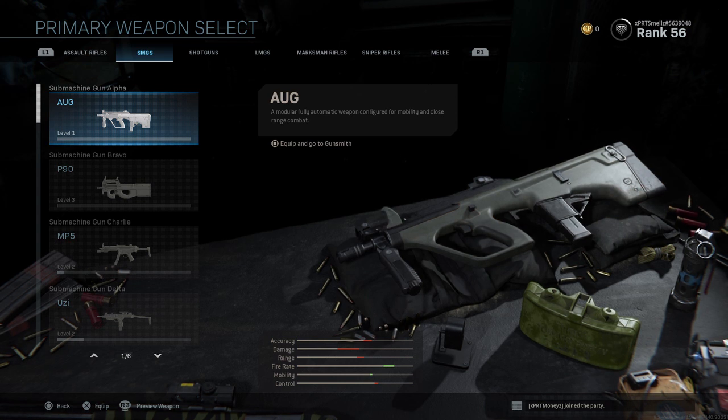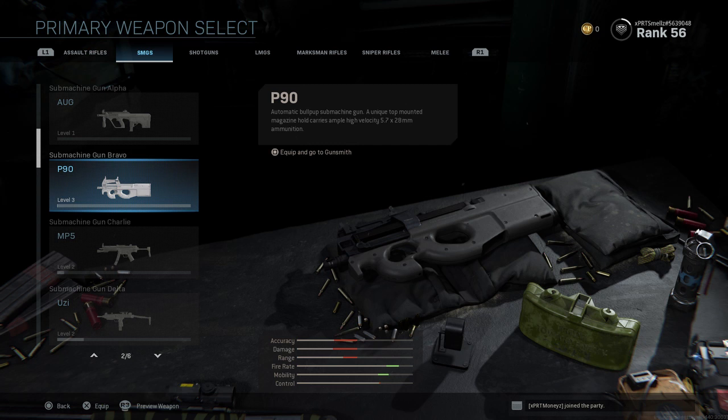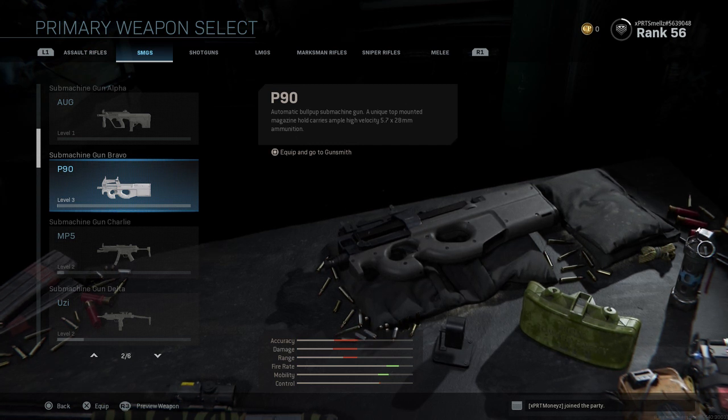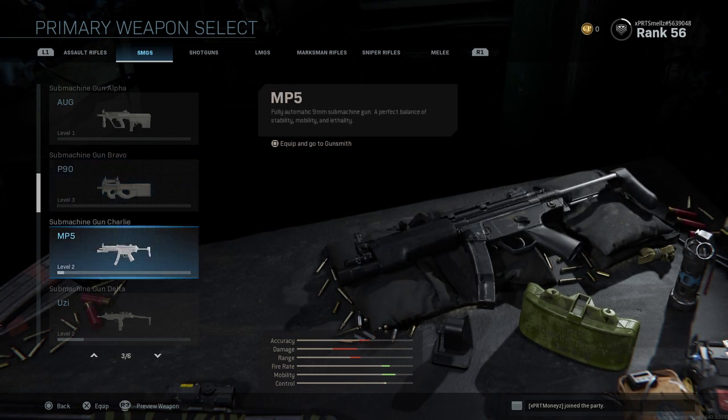We have the SMGs. The AUG totally obliterates — it's very, very good. I see everyone using the AUG, the P90, or the MP5. The P90 is also very, very good if you get the right attachments on it. This game is pretty much about attachments — if you have the right attachments on a gun, you're pretty much going to be destroying everyone. Whatever gun you pick, you put the right attachments on it, level it up, and you're going to be demolishing.